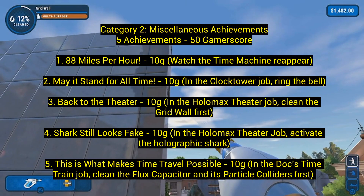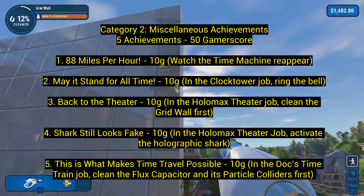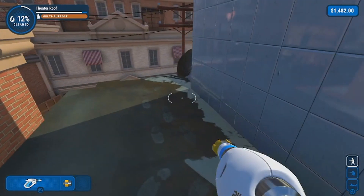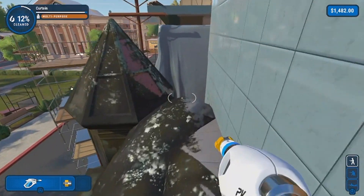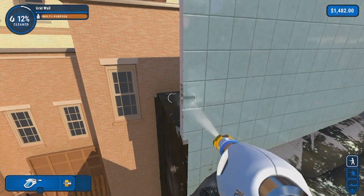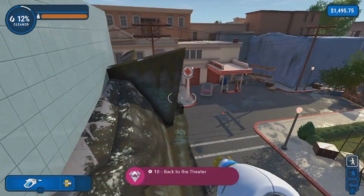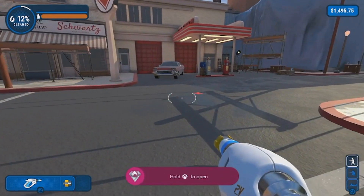Number 3: 'Back to the Theater' for 10 gamerscore. In the Holomax theater job, clean the grid wall first. On top of the theater there's a huge wall — you have to clean one side of it, the sides, the little piece sides, and the back, all before you finish any other job. When you finish a job in these games it goes ding, so make sure nothing goes ding first. It'll tell you on the top how much you've cleaned. Just do that one first — it's actually not hard.